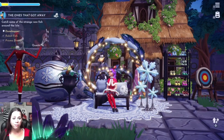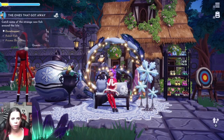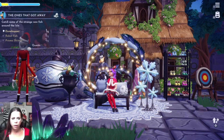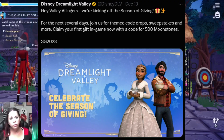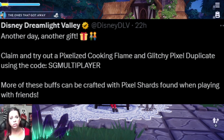Hey y'all, what's up! We're back in the valley, about to do some Dream Snap voting, but first I'm going to go over a couple of codes over on Discord. Gameloft has been posting some codes for Season of Giving. The first one is SG2023, which is for 500 moonstones. The second one is SG Multiplayer, which is for a pixelized cooking flame and glitchy pixel duplicate.